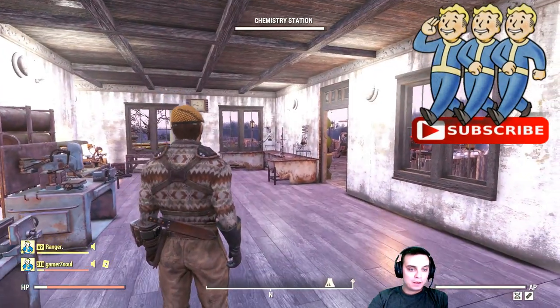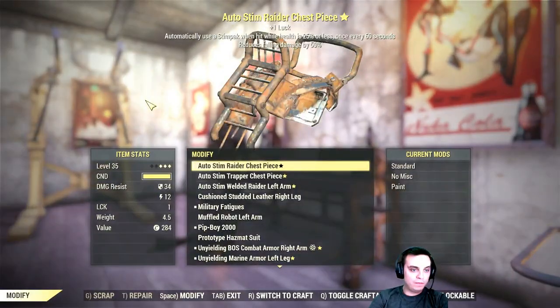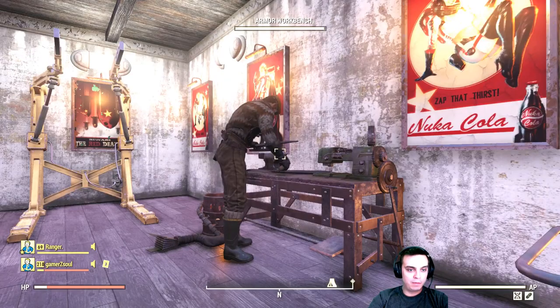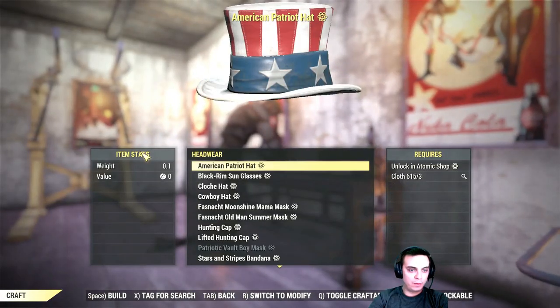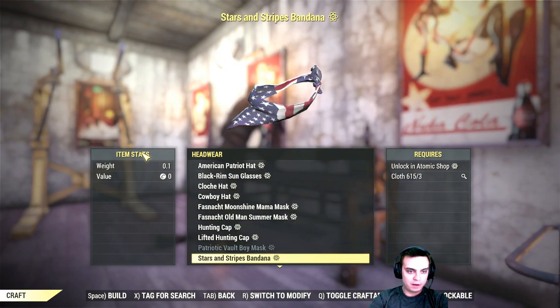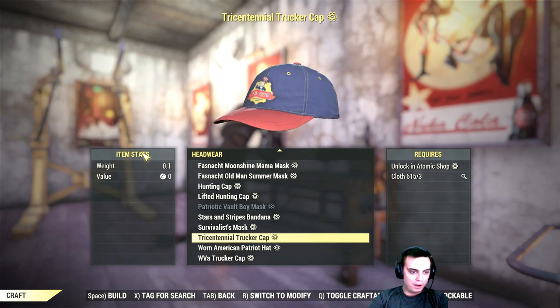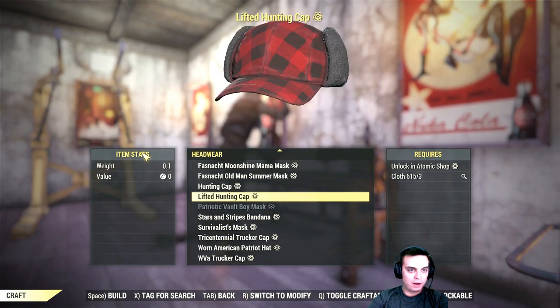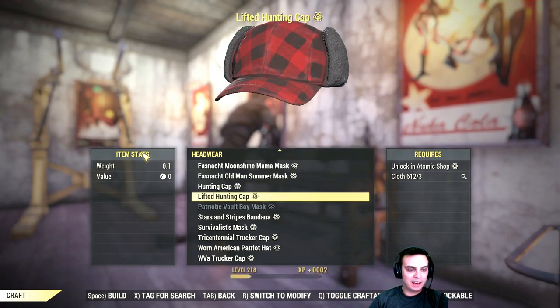In order to craft it we will need one of these workbenches — oops, my bad. Go to craft, then we need headwear. Where is the hunting thing? I don't have any wood — there we go. Look at it! Oh cool, so you have two options: the hunting cap and the lifted hunting cap. Nice!